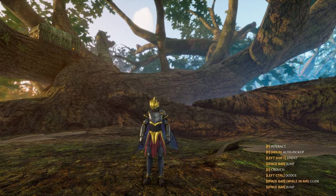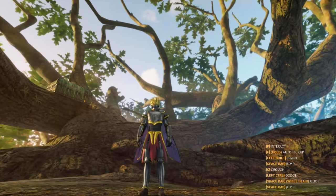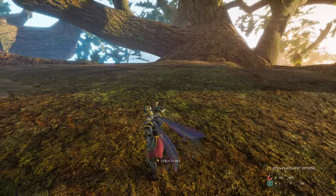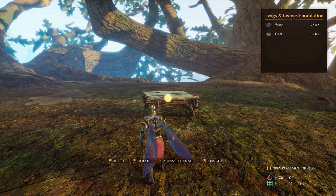We're going to build a nice little roundhouse. Doesn't this armour look cool? First of all, we're going to start off with the foundation, and we're just going to use the Twigs and Leaves foundation, because that's pretty much all you can do at the beginning.